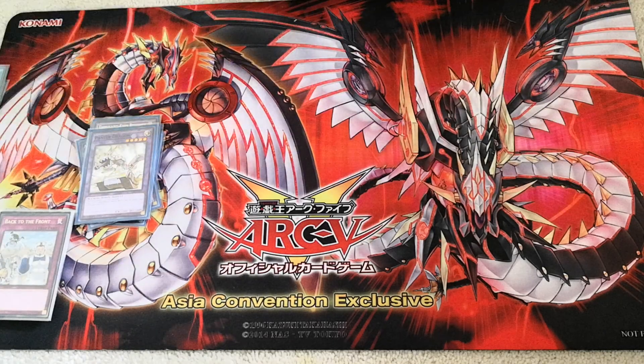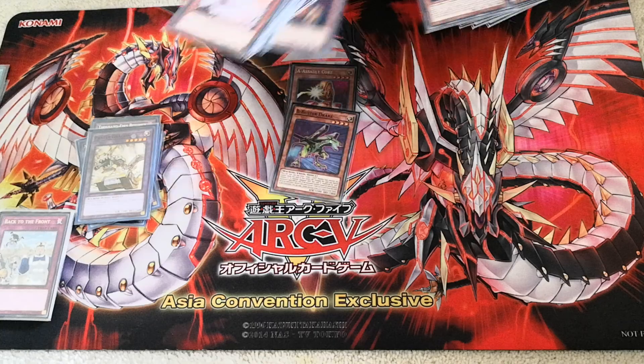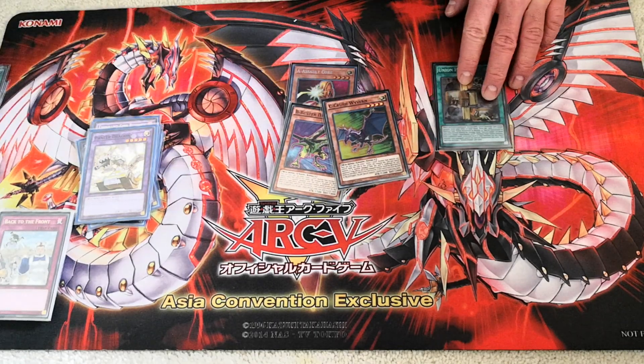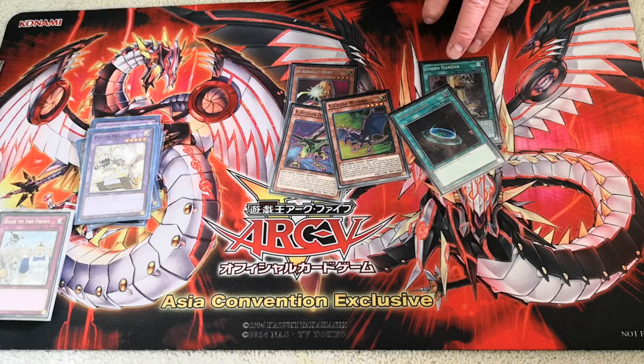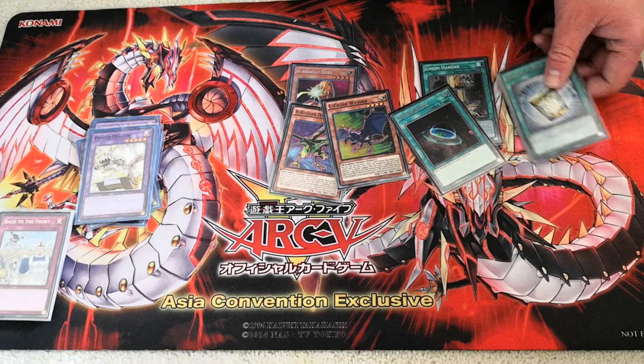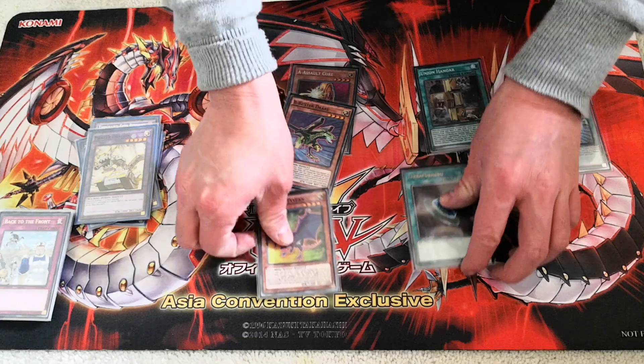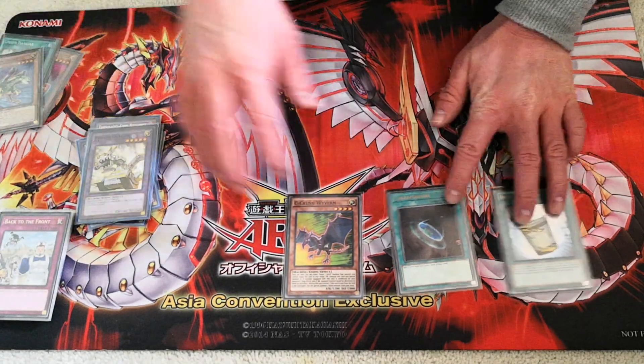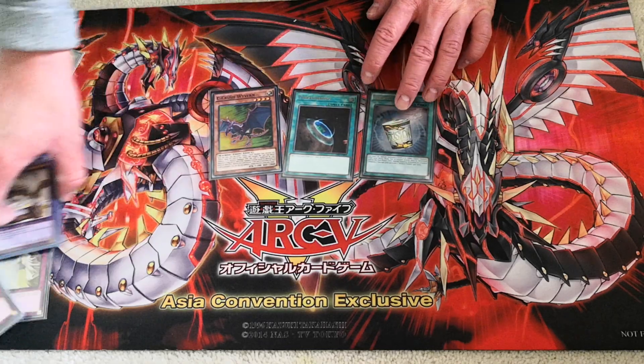Now let me show you a really nice combo you can do with ABCs. For this combo you need one of A, B, or C — it doesn't matter which — a way to get to your Union Hanger, and a way to get another monster onto the field. Let's say you open Crush Wyvern, Terraforming, and Instant Fusion as your three cards.